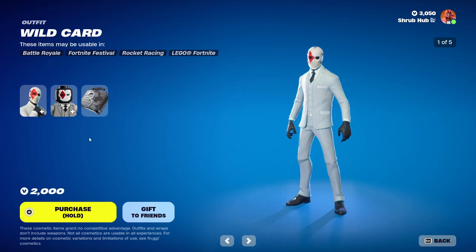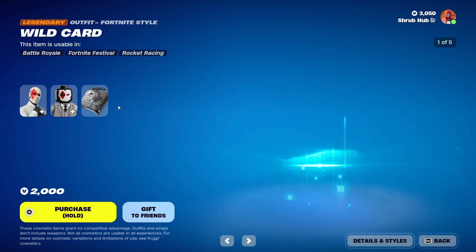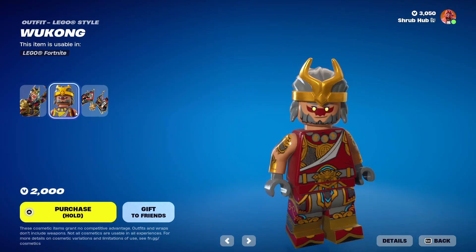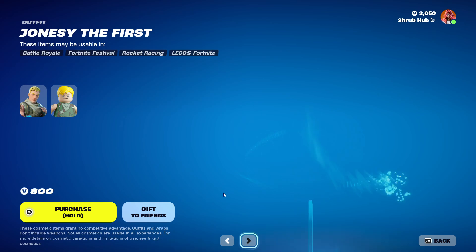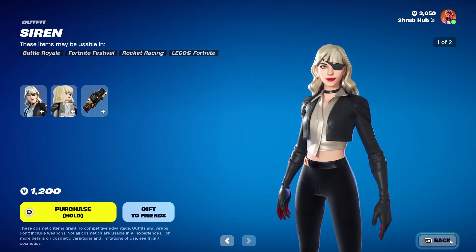Then we have the Wild Card skin. He is from season five and has the spades, the hearts, the clubs, and the lucky card edit style. This is his Lego version and he comes with the cuff case backbling. Then we have the Wukong skin from season two — this is the Lego version and he has the royal flags backbling from season three. Then we have Jonesy the First skin from chapter two season four, and this is his Lego version. Then we have sirens still here.